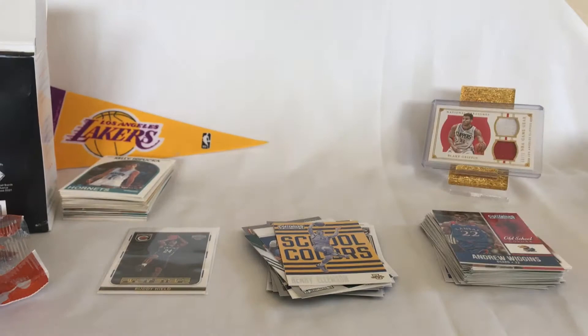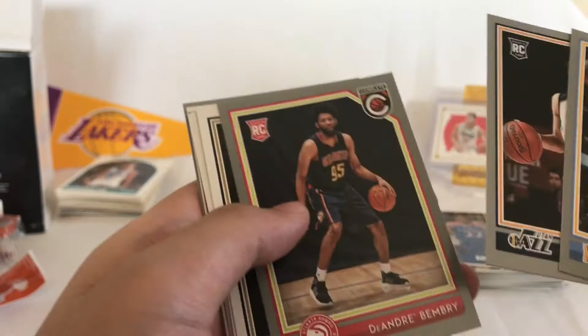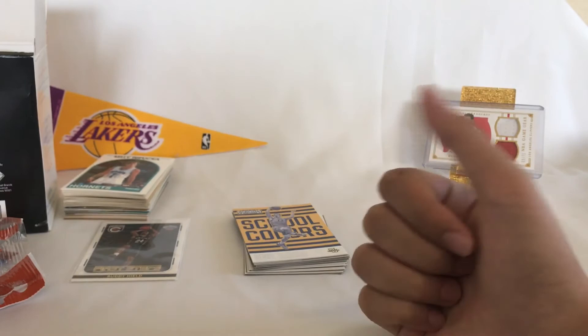That's all guys. Here I'd like to recap everything we got, just in case you guys wanted to skip to the end. We got Ellenson, a bunch of these dudes, a bunch of Silver Parallels. No Ingram, no Simon, Jaylen Brown. And our only hit is Buddy Hield First Steps. If you guys liked this video, give it a like and thumbs up, subscribe to help out the channel, and see you in the next video. If you wanna buy any of my cards, just comment what card you'd like and I'll try to contact you.